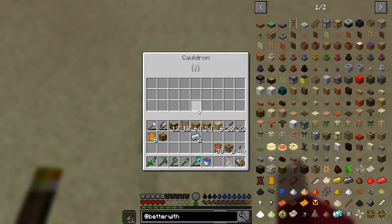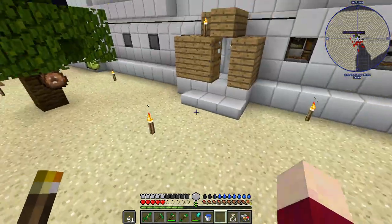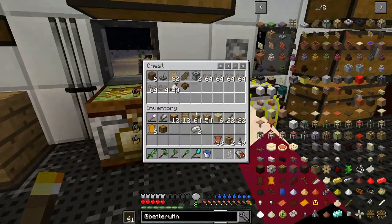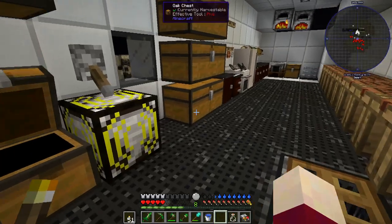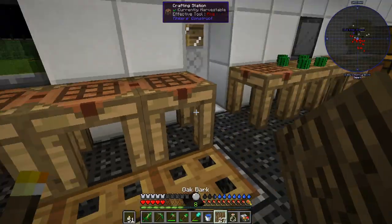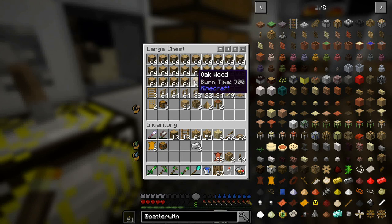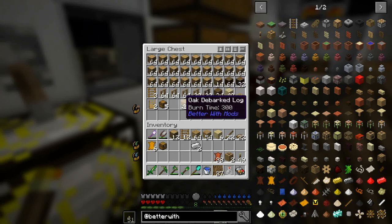The next thing we need is bark, which comes from right-clicking a log with an axe — we get the bark and a debarked log.